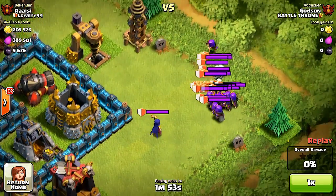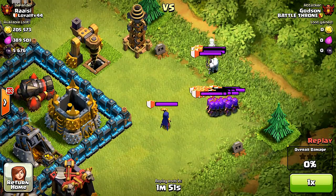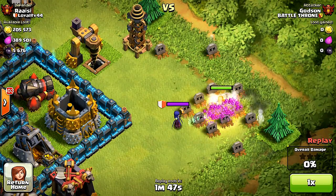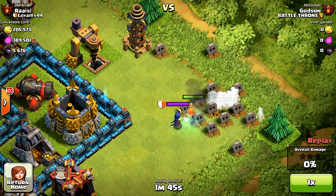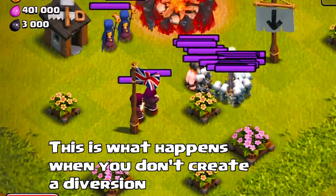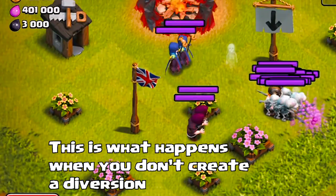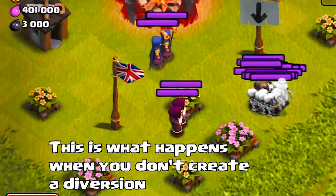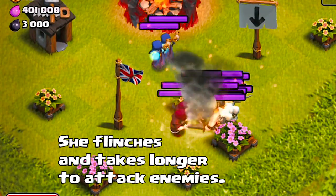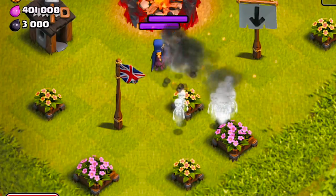Step three: once you've got them to the corner, you're going to need at least one barbarian or archer to distract them. I would prefer a barbarian because they have more hit points and are harder to take down than archers. By doing so, you're creating a diversion for your Valkyrie to get in there and take out the ranged troops. If you put her in there without creating a diversion, your Valkyrie will likely flinch because she'll be targeted and won't know what to do. Create a diversion.